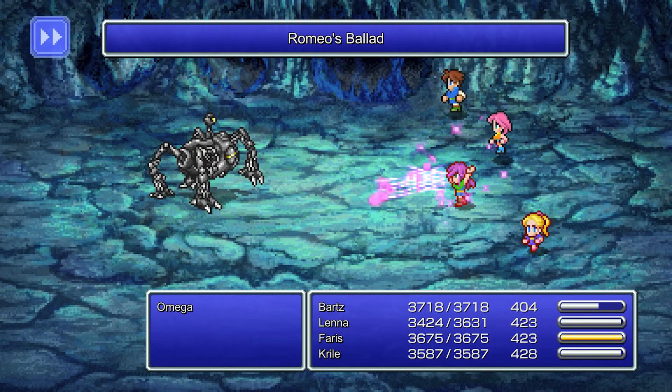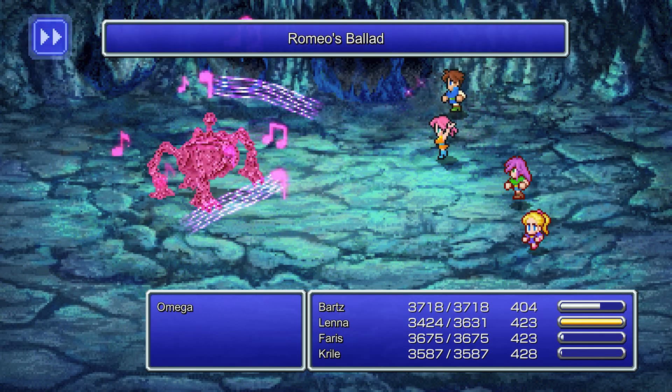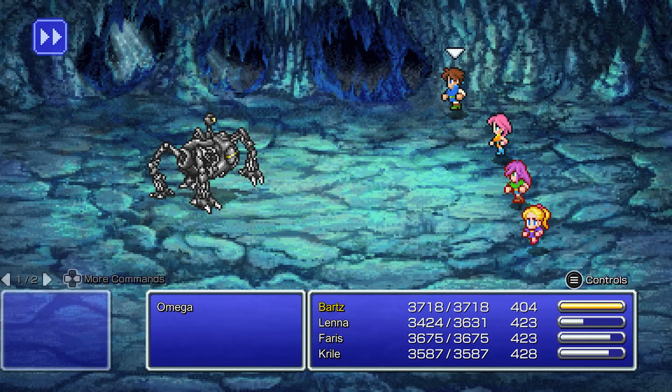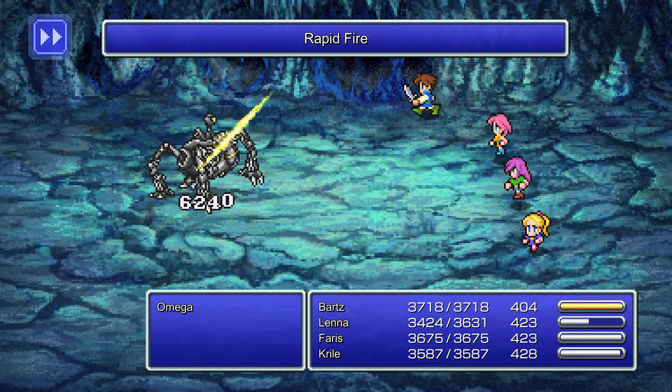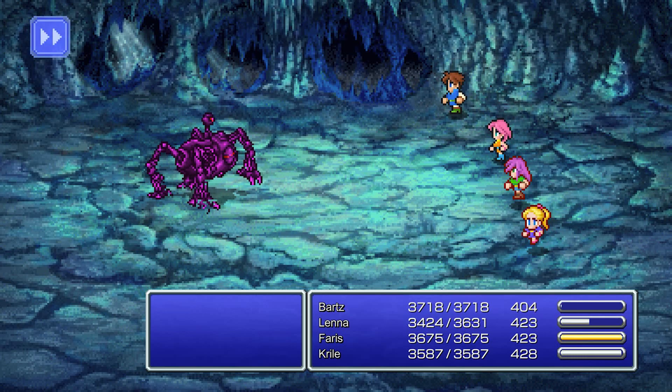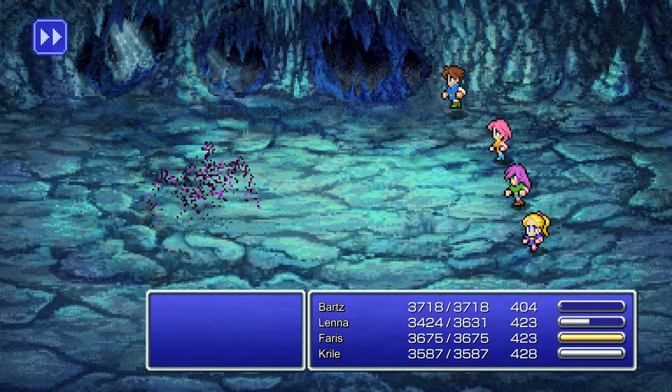In this case, I'm doing Rapid Fire and Dual Wield and getting the eight attacks. I also am using Spellblade Thundaga, since he's weak to Thunder. And then be careful with using Excalibur, like I did in the beginning of this fight, because that heals him. So as long as you use Spellblade, you have to switch over and not heal him anymore. And there he goes — one combo and he's pretty much down.